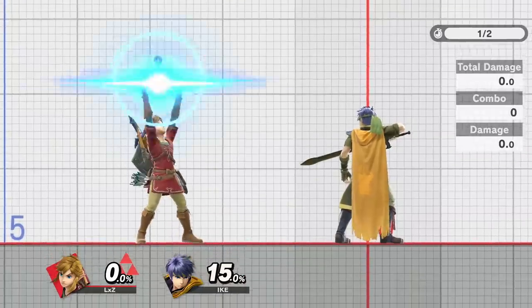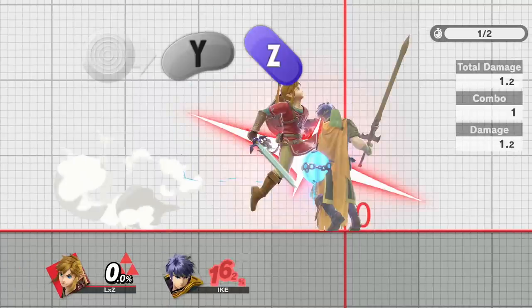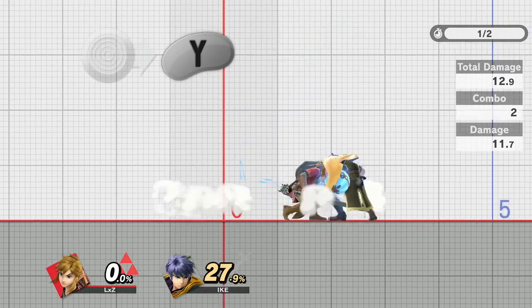To perform a Nair Train, first dash up to the opponent. Perform a short hop Z-drop by pressing jump and grab at the same time, then press A as soon as possible. Finally, fast fall at the very top of your jump. You can either time it perfectly or simply mash the control stick down and repeat.